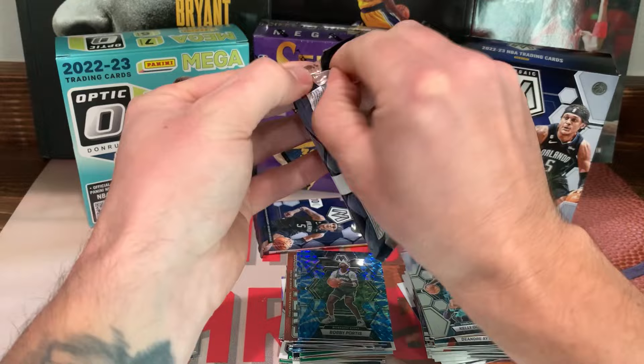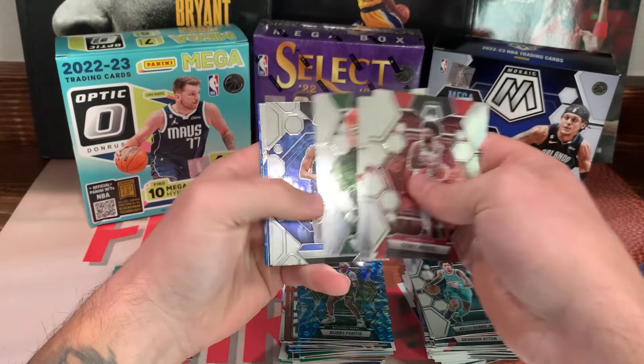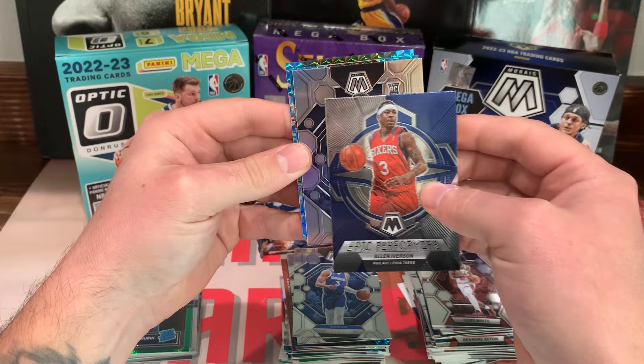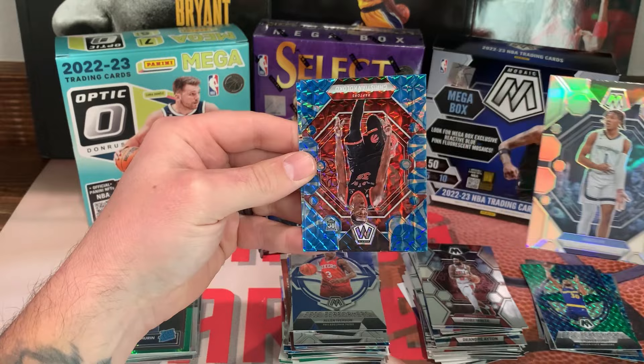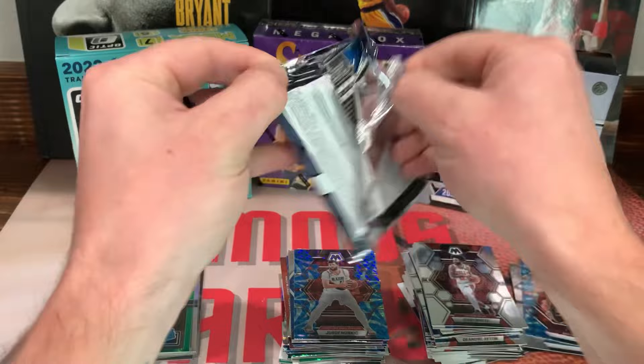Never pulled a Genesis — maybe today's the day. Coby White, Collin Collins, Grayson Allen. Jayden Hardy, Jordan Goodwin. Allen Iverson on the Epic Performers, a true silver — it's a rookie, Kennedy Chandler. And a blue reactive rookie Christian Koloko and a Nurjic on the back. Last pack of Mosaic!